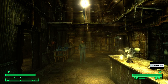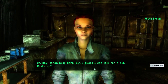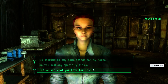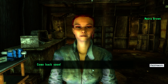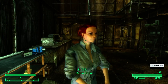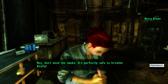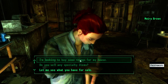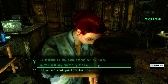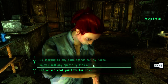So you just go to Crater Side Supply and we'll talk to Moira here. She says she's kind of busy but she can talk for a bit. Actually, before I do this, let me just do a quick save here before I lose all this effort with a crash.